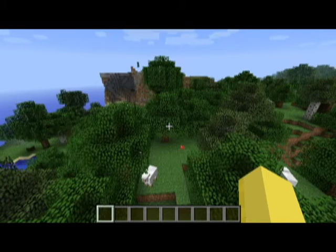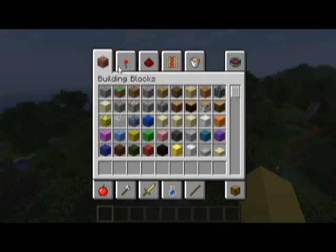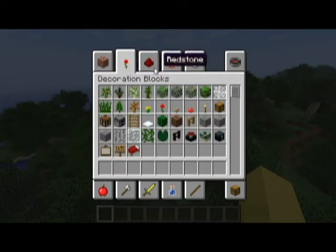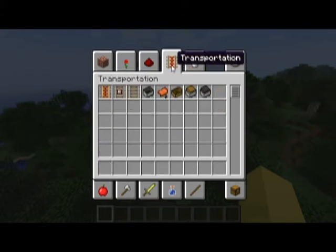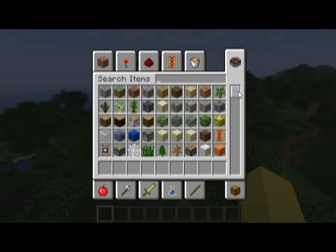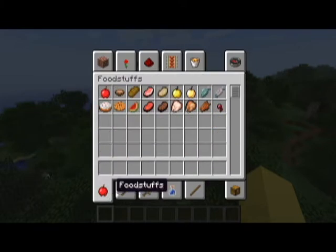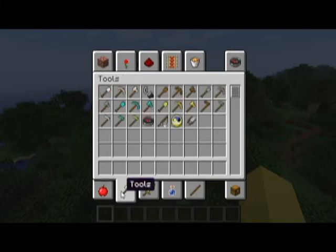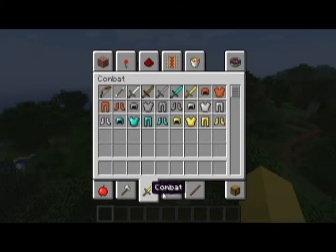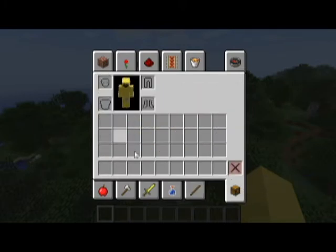If you press E to open the inventory, they have the building blocks, the decoration blocks, the redstone, the transportation, the miscellaneous, and you can do the good old classic. There's also the foodstuffs, the tools, the combat, the brewing, the materials, and of course your survival inventory.